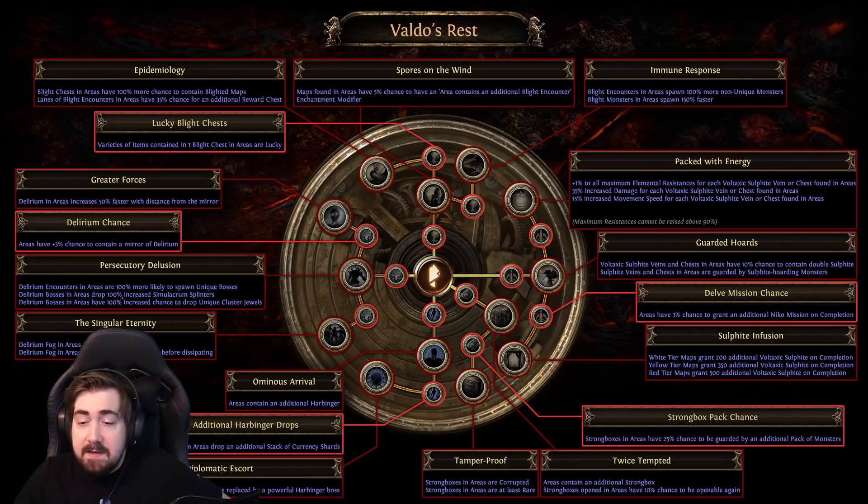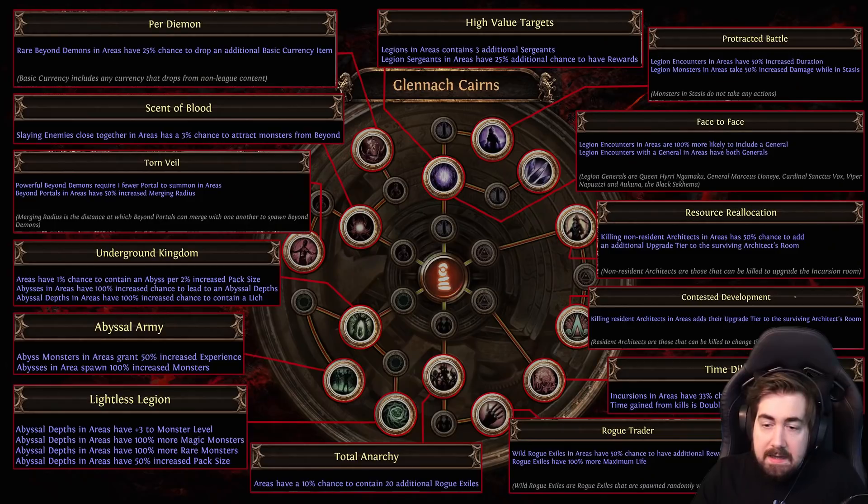If I actually get to, I'd also take Diplomatic Escort. A lot of people love doing delirium — Greater Forces and Singular Eternity are definitely not bad. I feel like Singular Eternity is kind of pointless for me because I usually clear fast enough, and Greater Forces means you're getting more rewards the further away from the mirror you are.